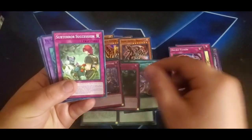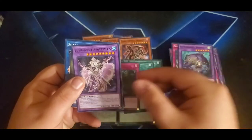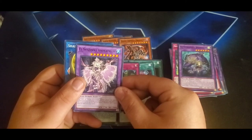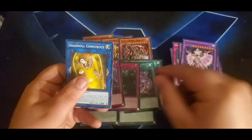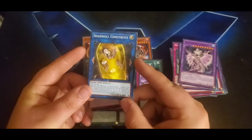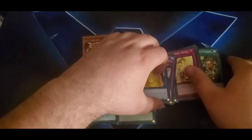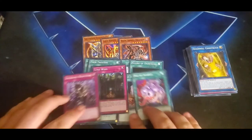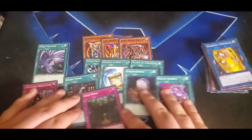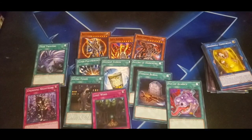We also have Necro Fusion, Subterror Succession, El Shadoll Wendigo, El Shadoll Analist, and the Shadoll Construct link monster. Honestly the $30 budget build probably won't be that great since we only have the two side arrows, but we're going to give it a crack. Even if you're not going to play the Shadoll stuff, you can look at all these great staple cards you get for just ten dollars by buying one of these — definitely worth the buy.